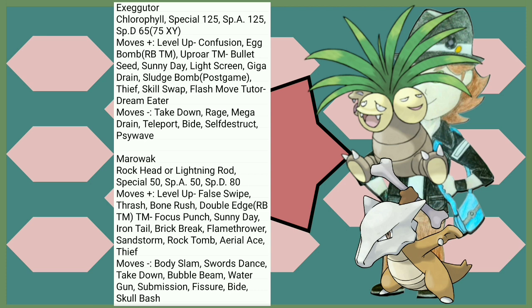Marowak gets a nice buff to its Special Defense and a few more moves to play around with. A Flamethrower is quite strange. And of course the Thick Club boosts its Attack — it doubles it straight up. Only a 5% chance to be found on Wild Cubone or Marowak, but if you're lucky or you just really want it, it's there.